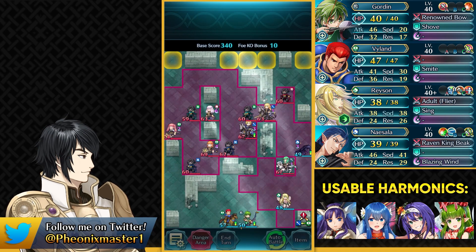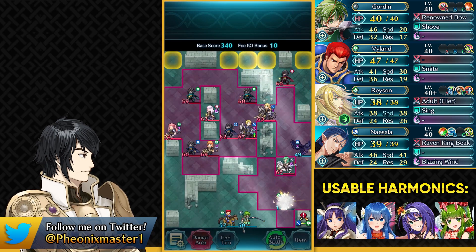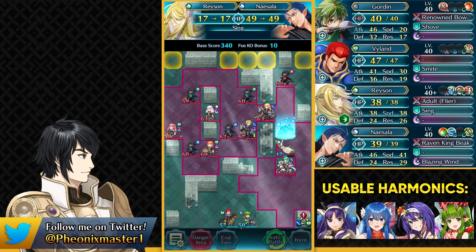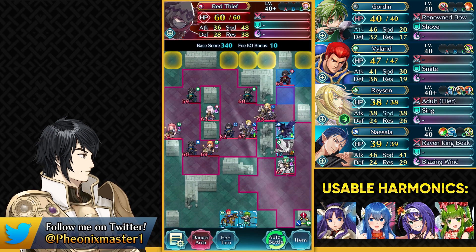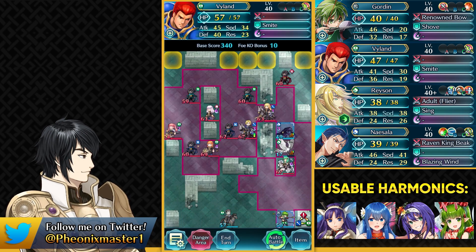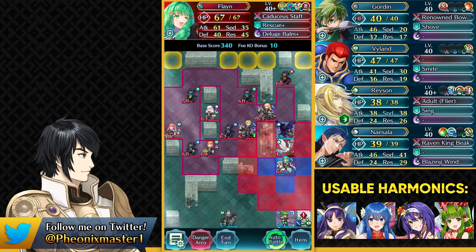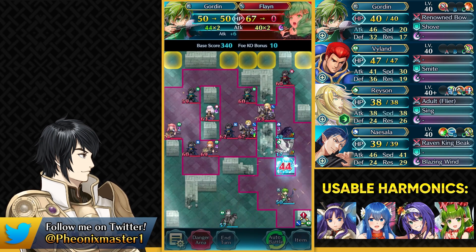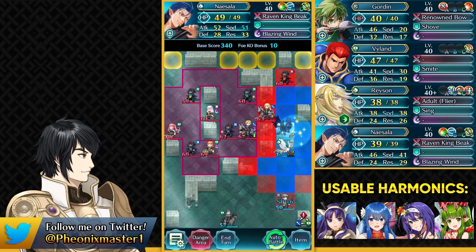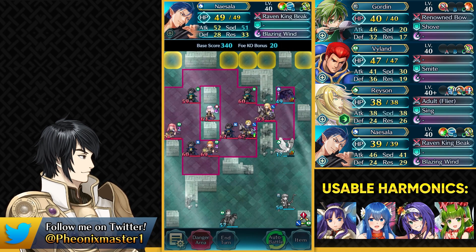Flayne is gonna be attacking Raeysen, putting him into Escape Route range. You can then have Naisala go over here, dance him up with Raeysen, and take out this red thief. But before we do that, smite your Gordon or any harmonic unit over here — you can also use infantry boots if you're not able to reach for some reason. Finish off Flayne easily so she doesn't kill Raeysen, then take out this red thief with the full force of Blade Session and Susparrow.